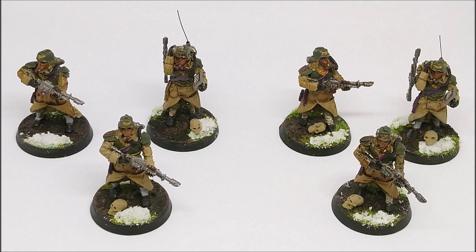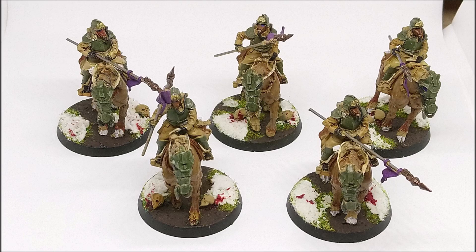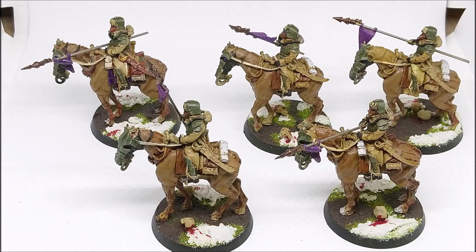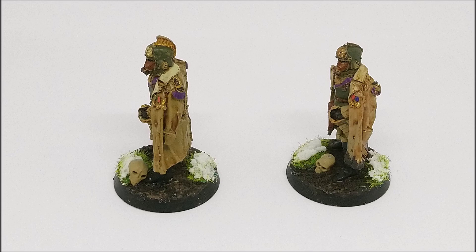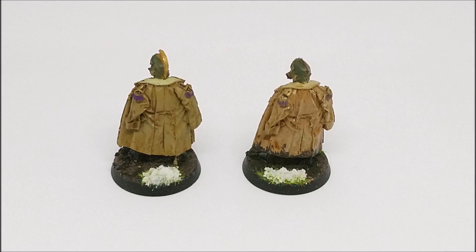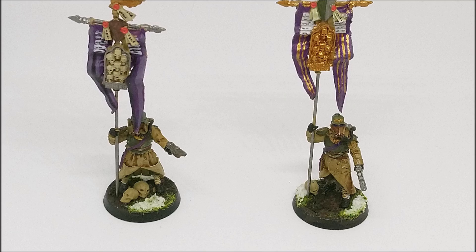They're good, and just 70 points for 10 guys — or 35 points for 5, which is the new cheapest troop choice in the Imperial Guard. There are two ways to run Grenadiers competitively. You can take the minimum three 5-man squads to put as many points into tanks as possible: three Grenadier squads costs only 105 points compared to 150 points for three regular infantry squads — saving you 45 points. Alternatively, for a more balanced force, 10-man Grenadier squads are only 70 points, which is 20 points more than a regular guard squad but these guys can really do work.